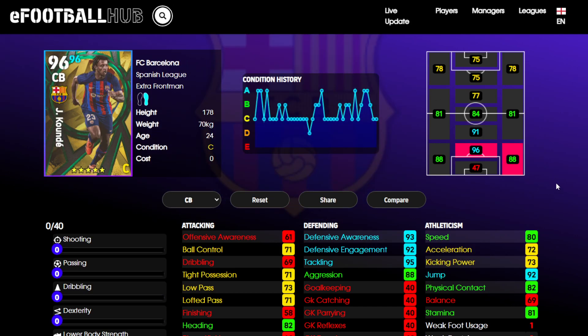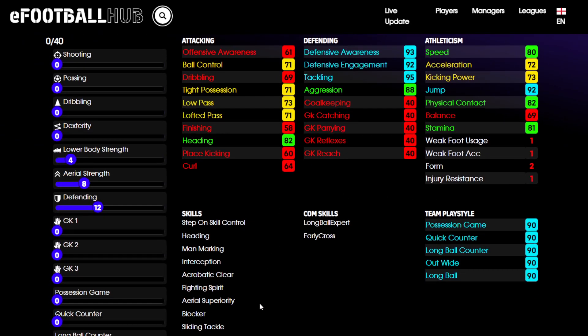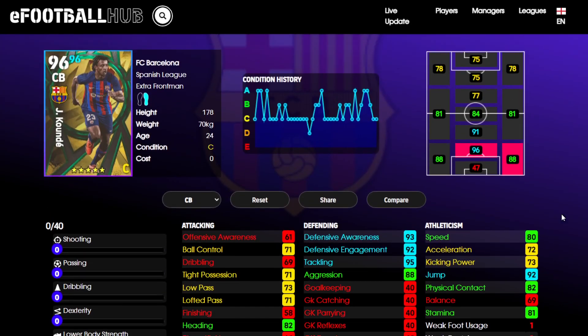The other center back we've got is Jules Koundé from Barcelona. This is actually the highest-rated Koundé released so far, so if you're a fan of him this could be the one you want. Very good card - he's not the tallest but has a great leap, good pace, great defensive attributes. A good selection of skills for a center back - very good athletic center back. One thing to keep in mind: Extra Frontman play style. You might not like that; personally I don't, because he will venture forward and stray from his position trying to get involved in the build-up. I prefer my center backs to stay back, but if you're not too bothered, this could be a fantastic option.